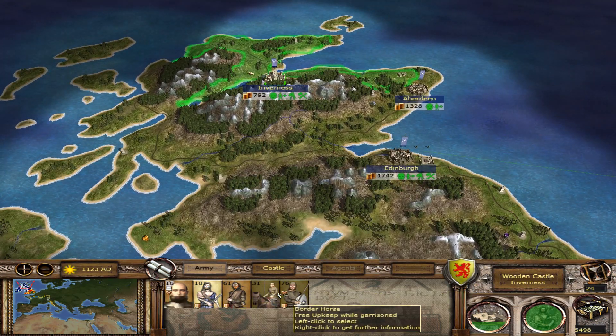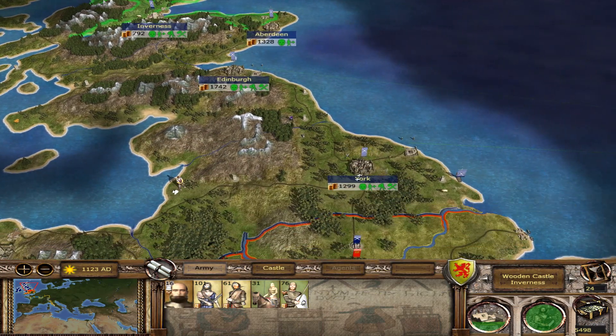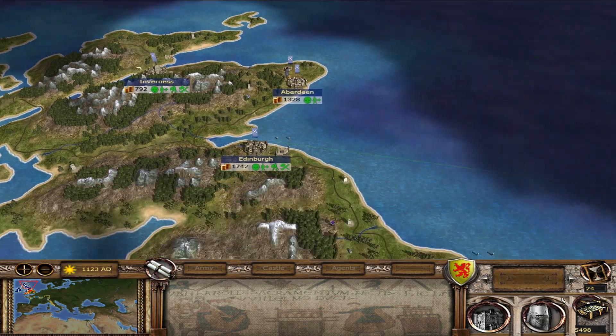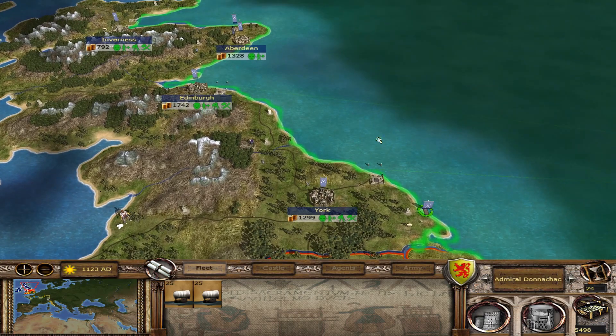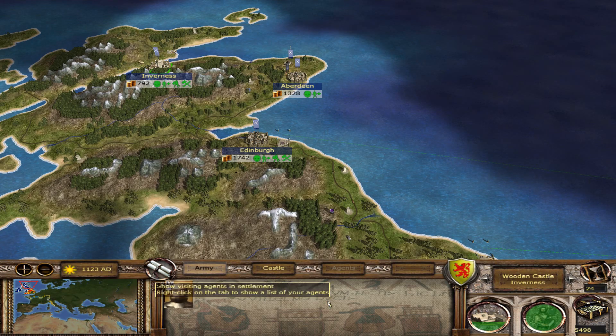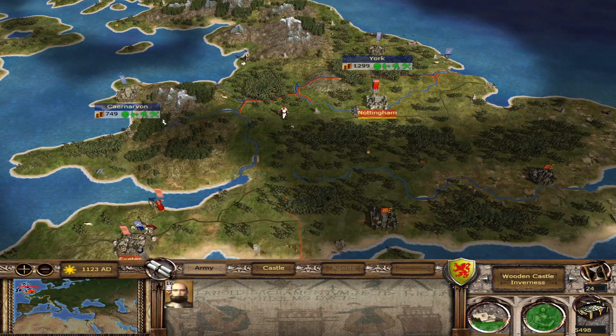I want to build a couple of really strong navies to destroy any fleets headed my way. Let's march out this force to the front lines, to York. I'm just going to let them march through the land — I'm not going to pick them up by navy because there's no rush right now. Alright, I guess we'll end the turn.